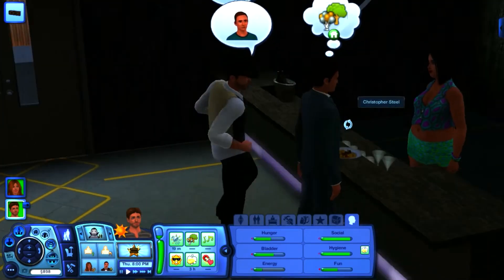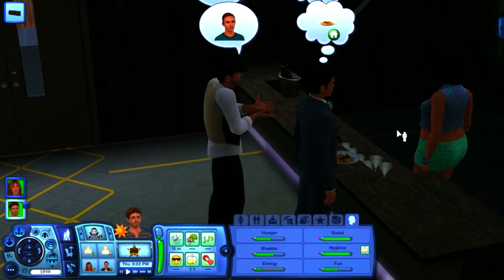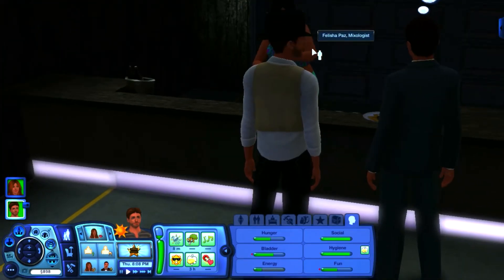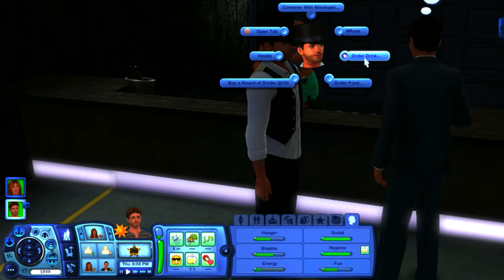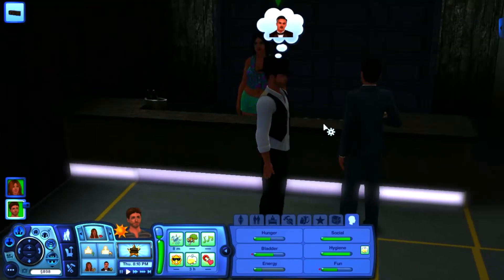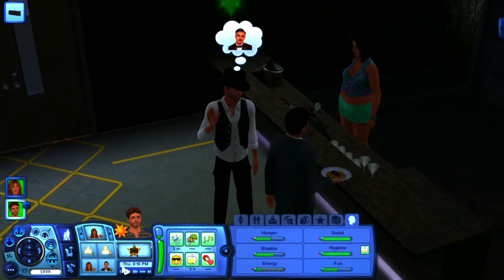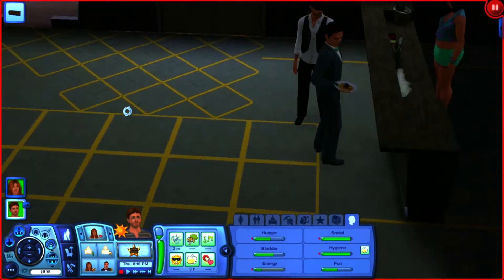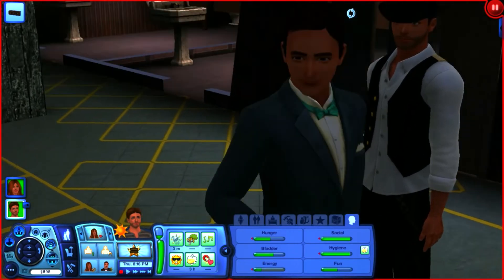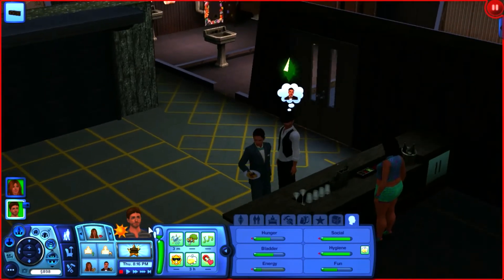The bachelorette outfit is ugly — I hate it with a passion. We're going to order the alien brain drink. I have just a soft spot for Christopher Steel because I used to play with him a lot when I was younger playing Sims. He's just a good looking dude.